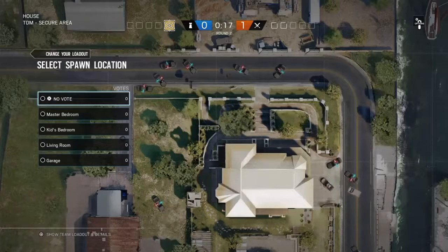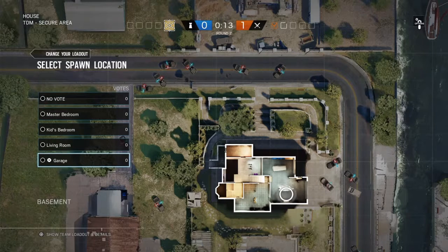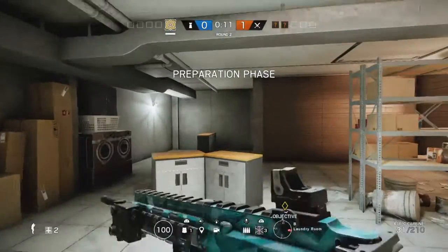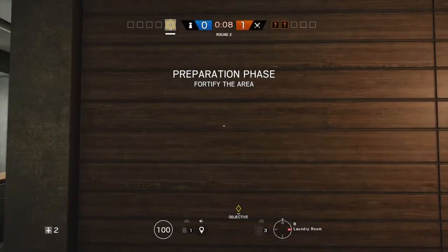What's up guys, welcome back to another video. Today I'm gonna be showing you guys the Jaeger shield glitch. It's a pretty easy glitch, you just have to have good timing on it. When we get into the match we'll start it, so right now we're in the garage doing the glitch. What you want to do is place down all your Jaeger traps.